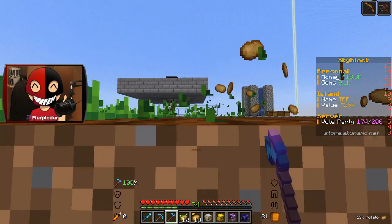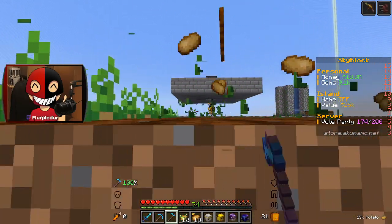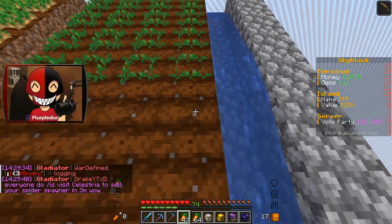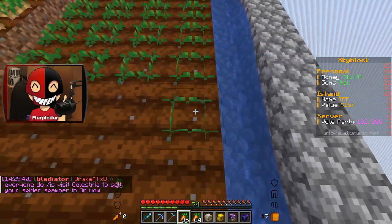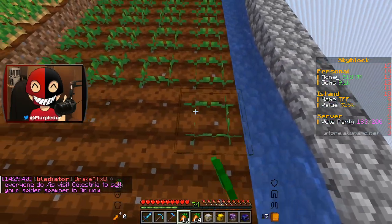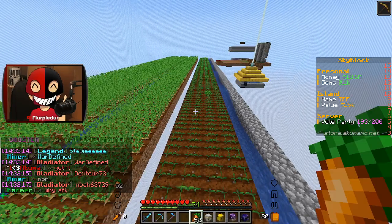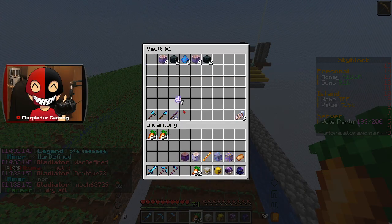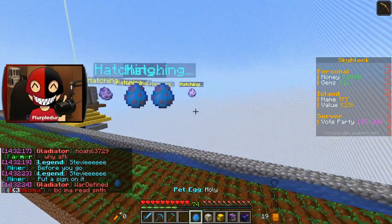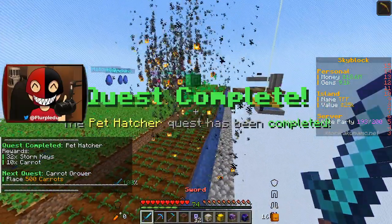I don't know what solution there could be to easily get rid of potatoes, but I guess this works. And now I just place down carrots until my quest is done, and then I'm probably just gonna buy 750 carrots so that I can just sell them. I'm a complete idiot — that's the real problem here, guys. Not my math skills, which I know sounds like bullshit.